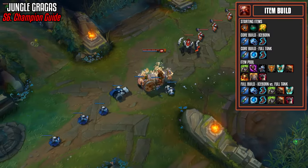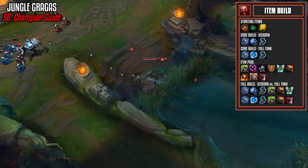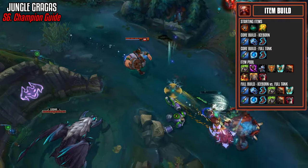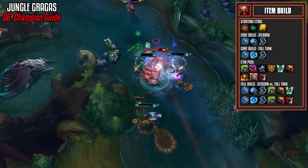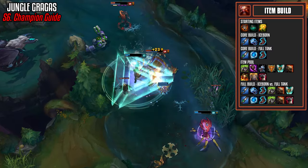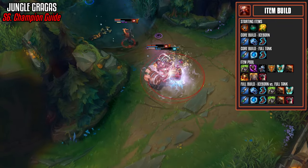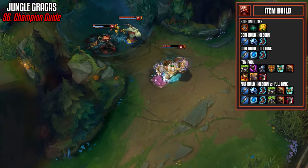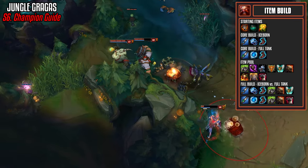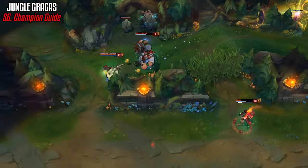If you're against a full AD auto-attack team, Thornmail will make them very sad. In the Runic Echoes build, as long as the enemy team is a mix of AD and AP, we add Spirit Visage, Dead Man's Plate, and Guardian Angel for a ton of magic resist, armor, health, and increased passive healing. For the full tank build we take Cinderhulk and Frozen Heart, then Spirit Visage, Dead Man's Plate, and Thornmail if heavy AD, or Abyssal Scepter or Banshee's Veil if heavy AP. He itemizes very well — just pick armor or magic resist as needed.